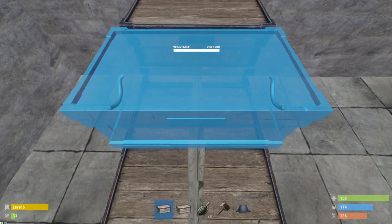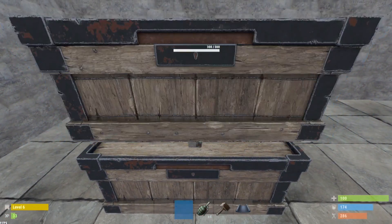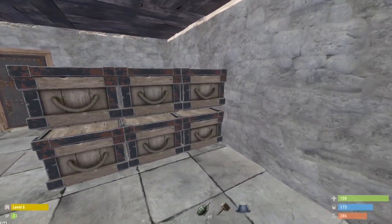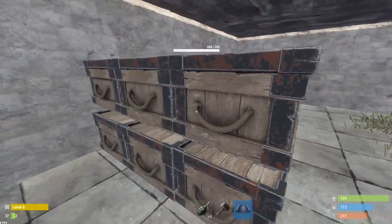Just hop up here and you can actually place these large boxes on top of the other large boxes, with the wall acting as a makeshift shelf. As you can see there's the gap in there, and I've managed to get six chests in the space where I could only get four with regular shelves.